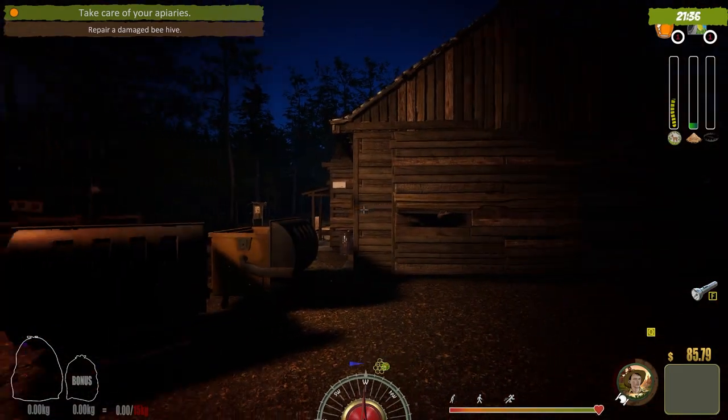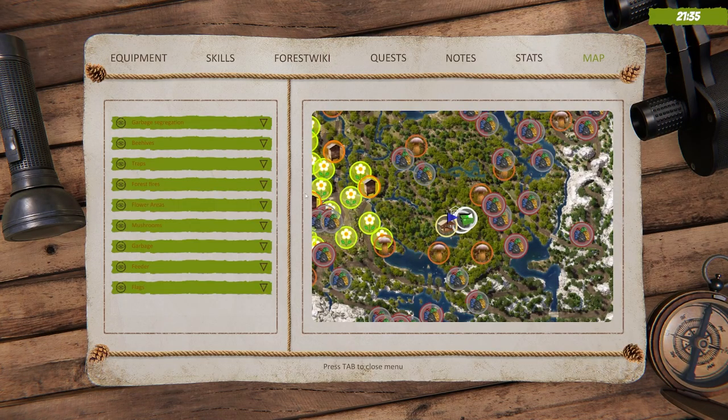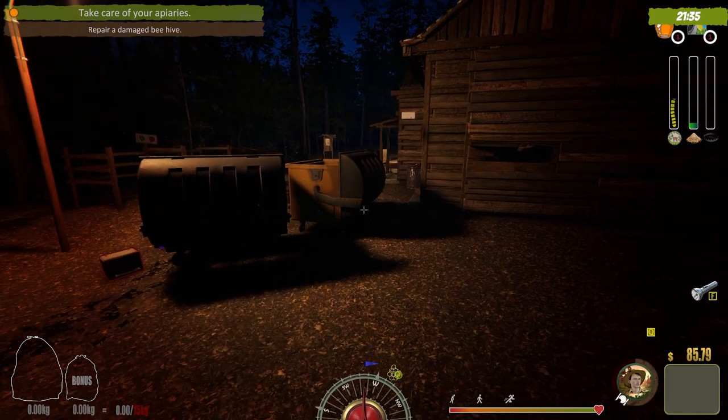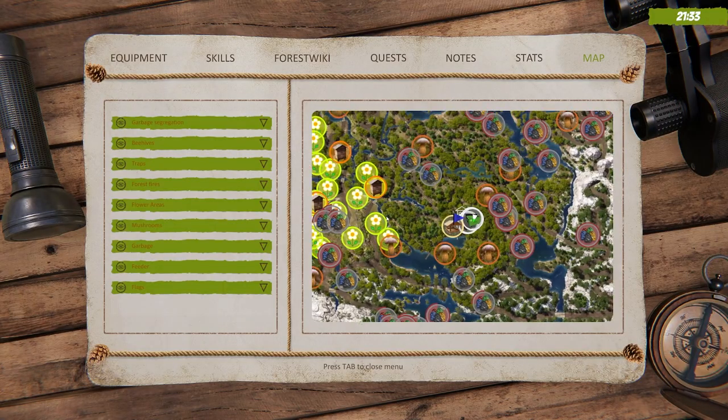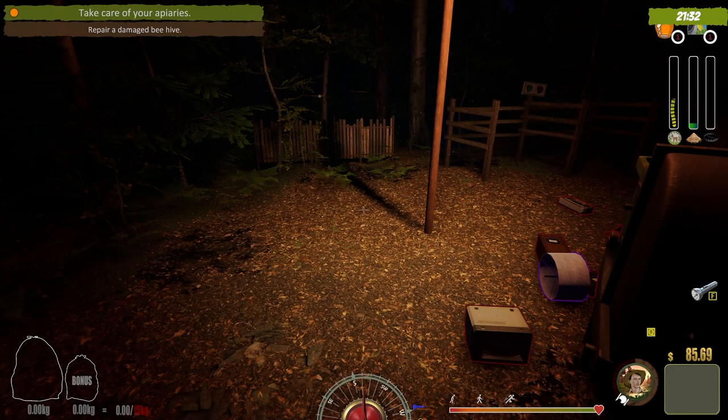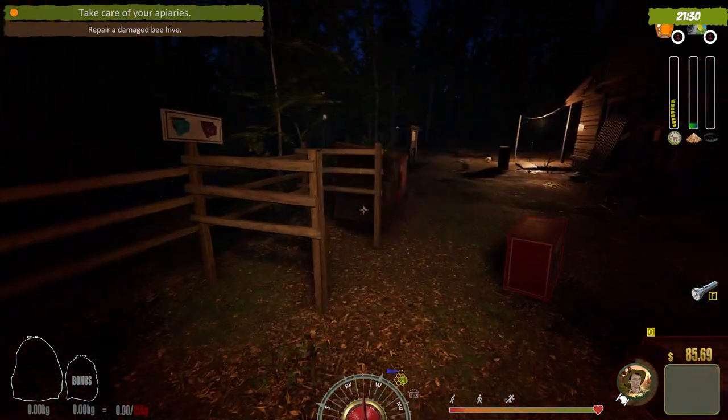We need to find a broken hive. The one we put down is here, but there's also one right here — if you pick it up and drop it, it becomes active. I don't know if you can put more than one in the same area. We're heading for the broken one though, since we're on the timer.